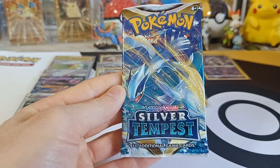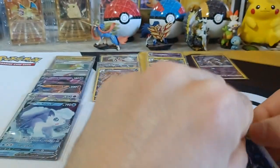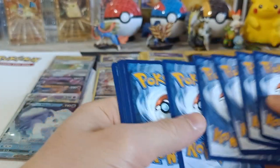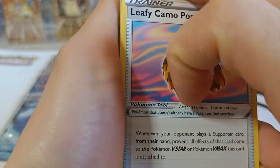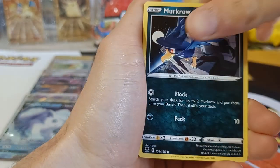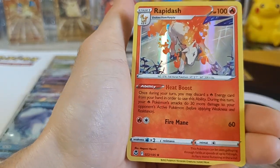Pack number seven with Lugia — lucky number seven! This is my second to last booster box; I have another booster box and then a Build-in-Battle Stadium, which will be our last Silver Tempest product. We got Leafy Camo Poncho, Palisand, Dragonair, Glink, Petilil, Litten, Murkrow, Swablu, Energy, Reverse Clang, and Holographic Rapidash.